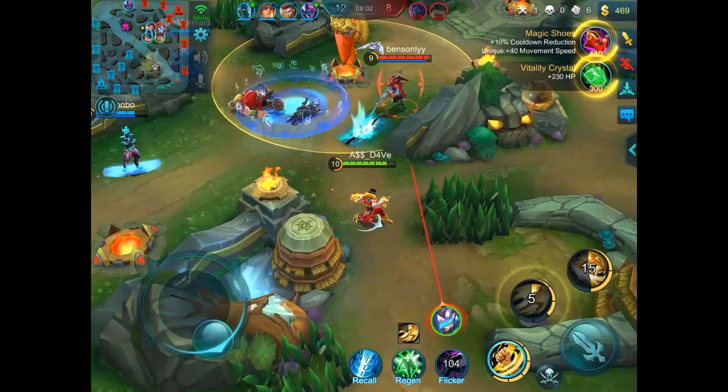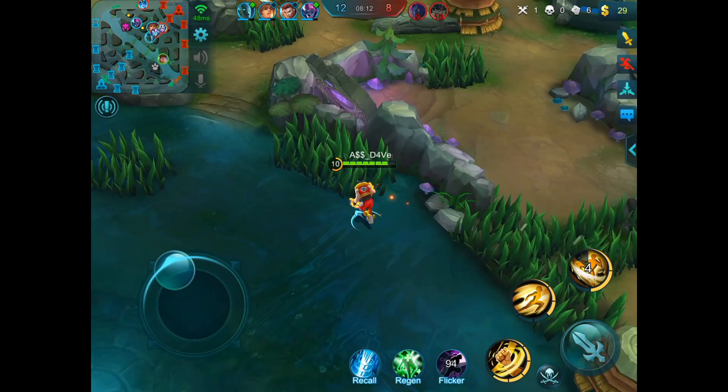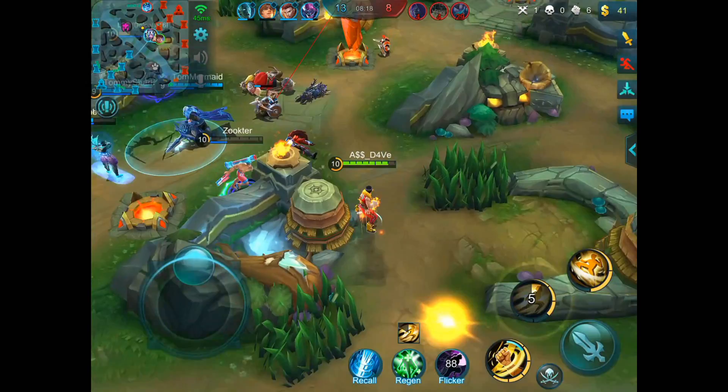After you get off that ultimate animation, auto attack them once again to proc your passive, because at this point your passive should be charged up — if not, just walk a tiny distance, walk one step. And I guarantee you your fist is on fire again, meaning you're able to use your passive once again for the slow and for the extreme amount of damage.